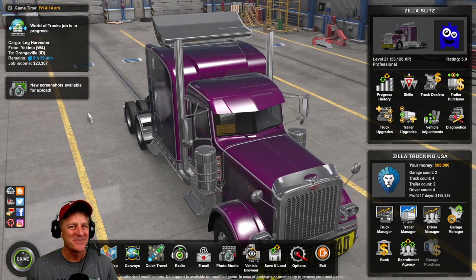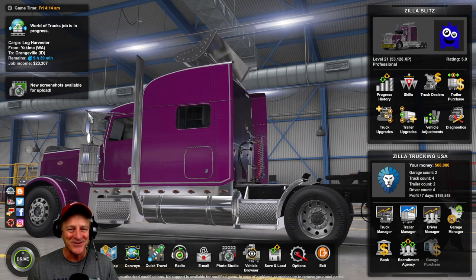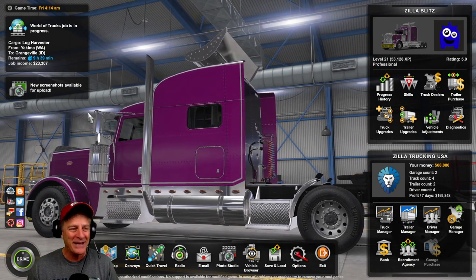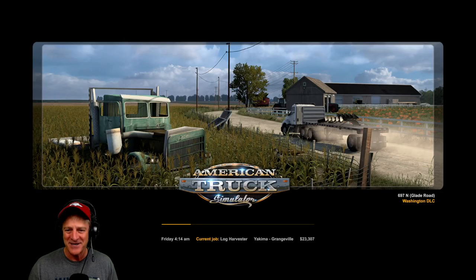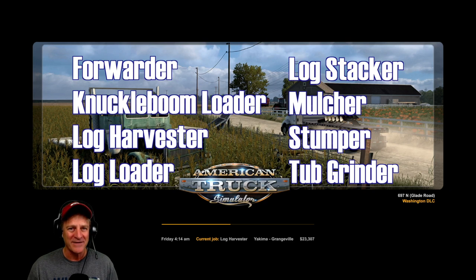Hi everybody, I'm Zillow Blitz. Welcome to another episode of American Truck Simulator. You may notice something a little bit different over my shoulder - we painted the truck and added some bling to it, made it purple and added all kinds of chrome and stuff like that. With that in mind, we're going to come back with renewed confidence here. We've got a load all hooked up and we're going back to try to work on the Logged In achievement - that's eight deliveries, one delivery each with all of the different logging vehicles in the game.